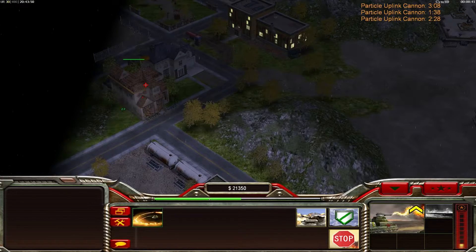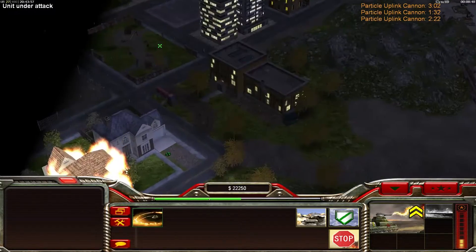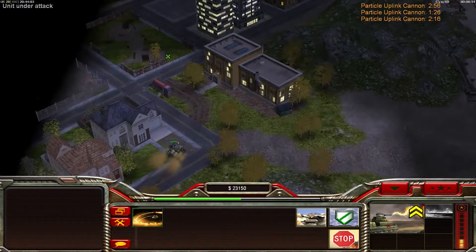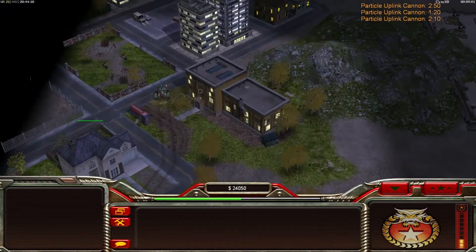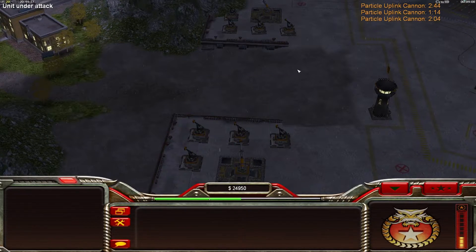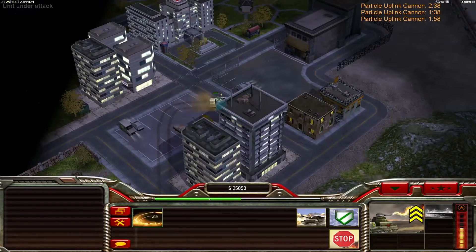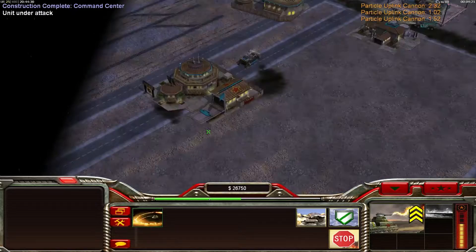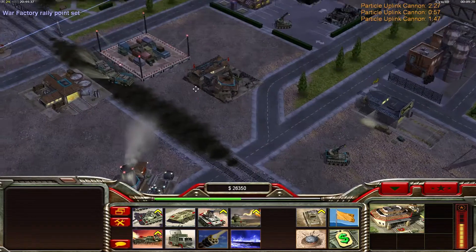Maybe I can find a few more buildings here to clear with my Dragon tank — there is the next building to clear. I have 22,000 but I will need this cash to fill up a lot of Helixes. So my plan is to attack him from one side with tanks and then get into his base with Helixes over the second side. The plan is he can only power one defense at a time — so I am going to attack one side with tanks and then take over the other side which is not powered with Helixes. I am not sure if it is going to work.